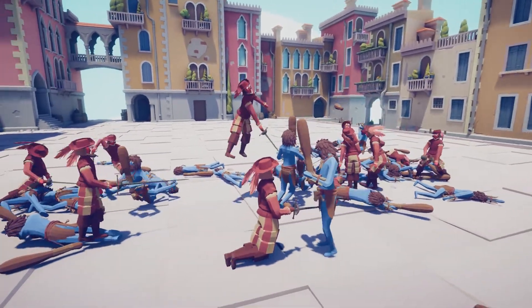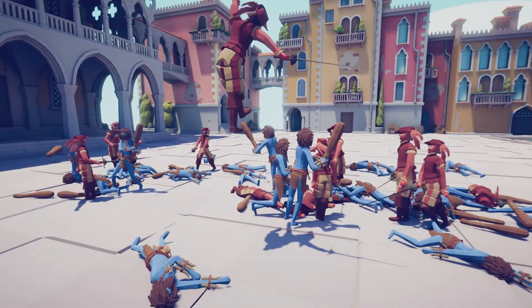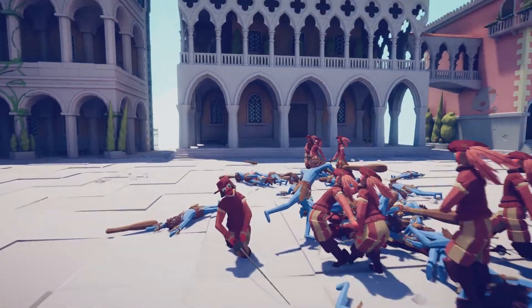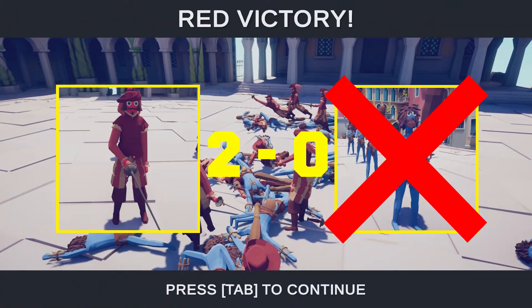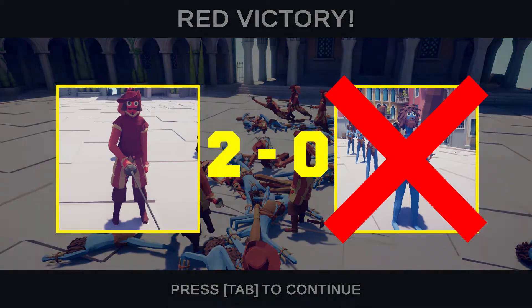Down to four or five clubbers now. One fencer launches himself through the air - what a move! These fencers have got some aerial ability too - they could be interesting in future battles. They're through in this one - great win, two-nil, game over.